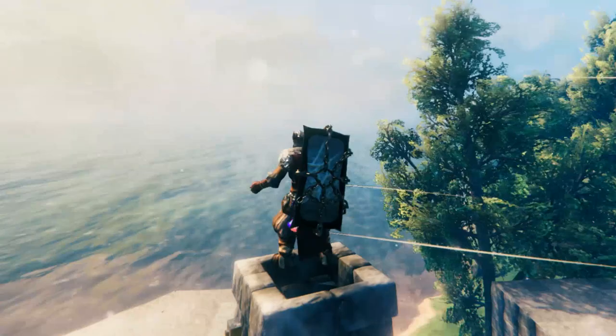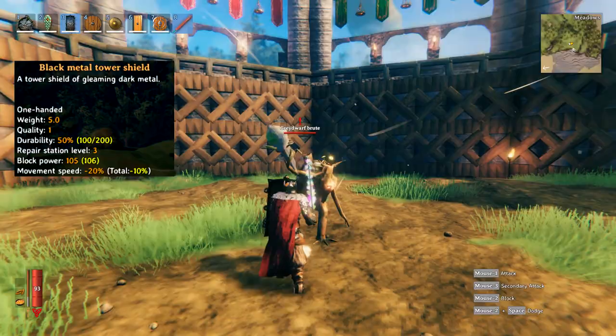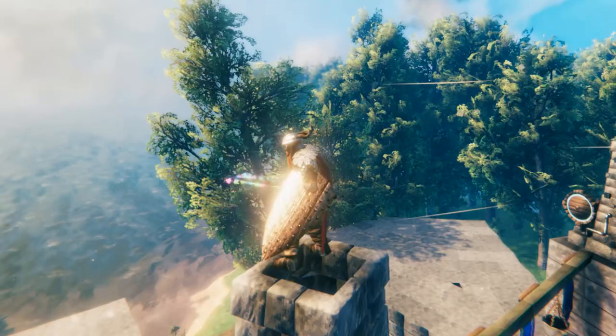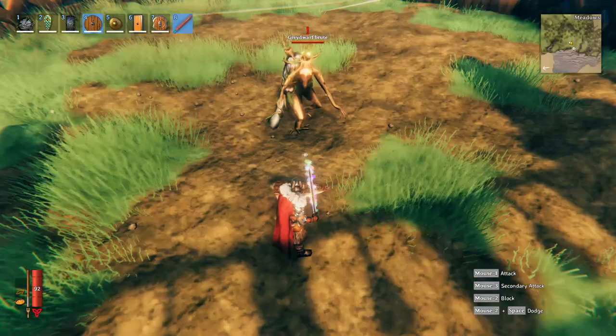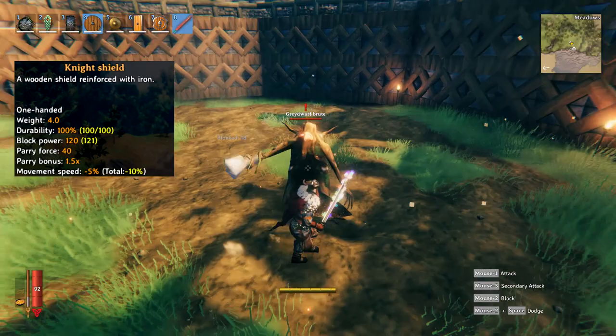And lastly, coming in as the best shield in the entire game, is the night shield — this is the second glitched shield in this list. The shield is held sideways on both your back and in your arms, counts as a rounded shield, and can parry attacks. This shield has a block power of 120 and can be spawned in using the command shown on screen. Hopefully this serves as a placeholder for potential future knight style armor and weapons — who knows?